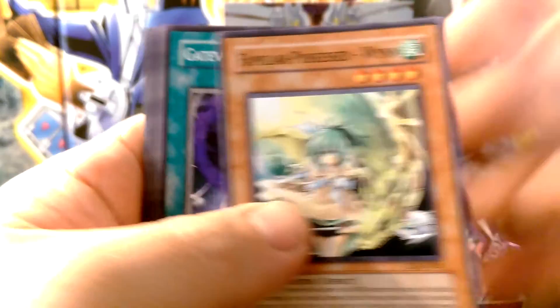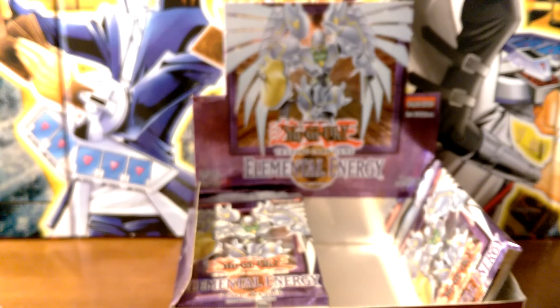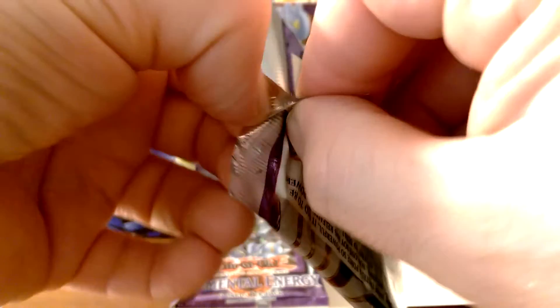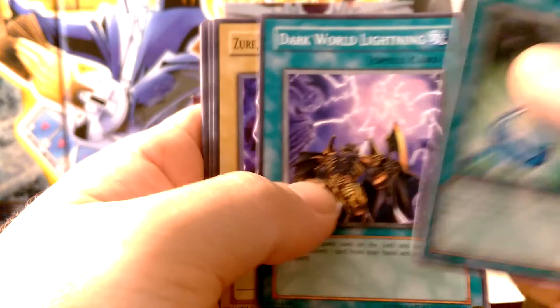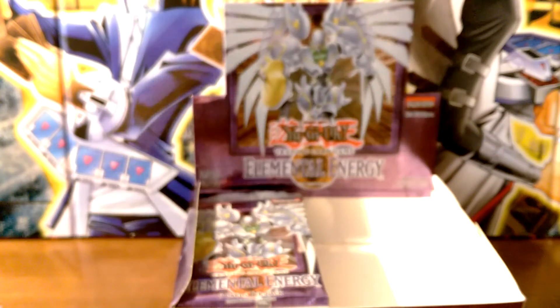We have Wind, Queen's Knight, Feather Wind. I can't open them from the spine. We got Bonding H2O. We have a silver, Dark Deal. Alright, so now we're on to the left side.